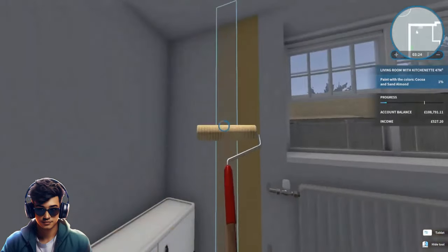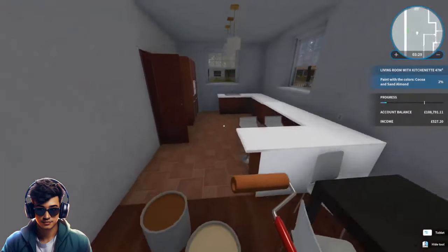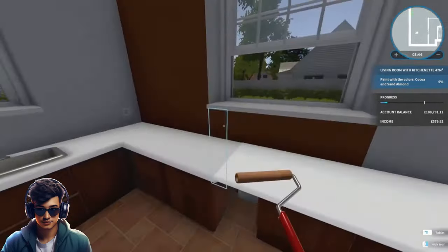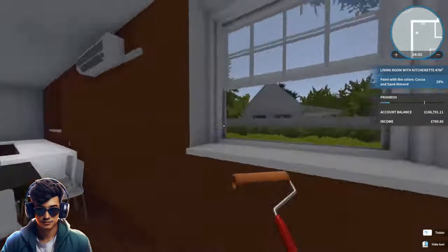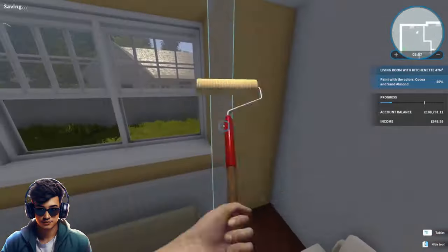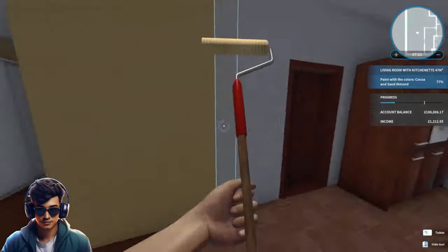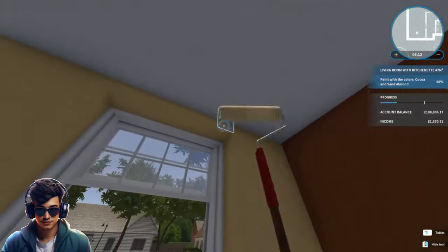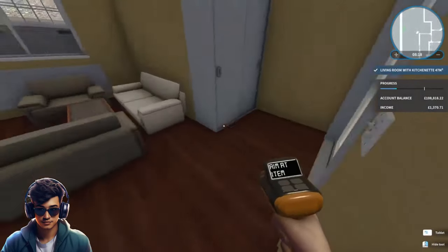Brown on that wall and then do the rest of the walls in this almond color. I think that's the best choice. And there we go — that's the painting done in the kitchen slash living room.